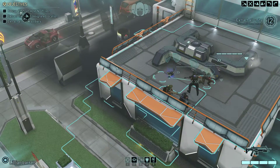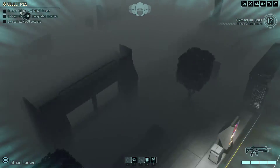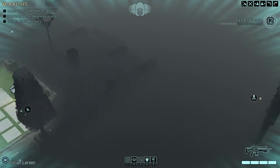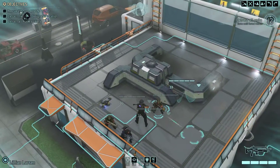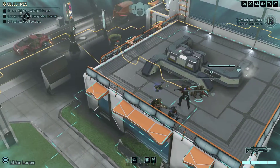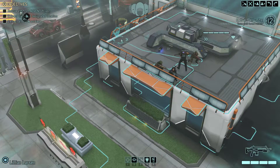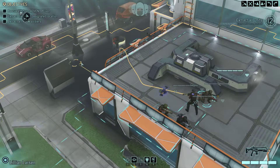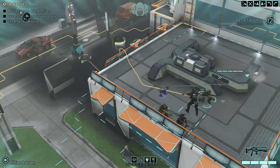We basically have to extract this VIP from the holding cell over here - we have 12 turns to extract them and take them to the exit point. That's quite difficult actually, I'm not really looking forward to this. I hate missions where you have a kind of timer on - it brings me back to the one where you have to fuse the bomb, which took me god knows how long. It was super tough.